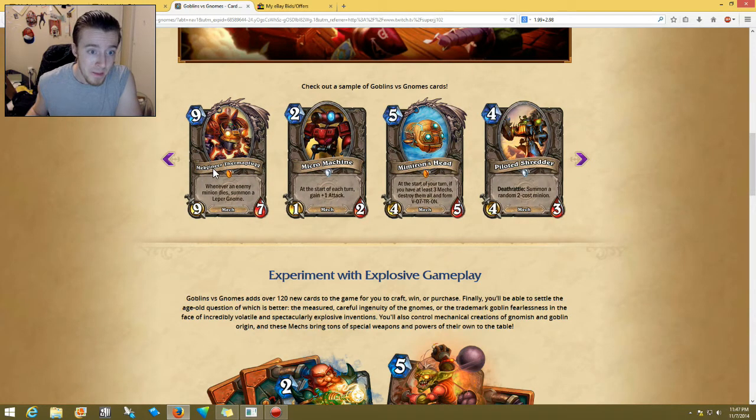Nine-cost Mech Engineer — Thermaplugg — a 9/7: whenever an enemy minion dies, summon a Leper Gnome. I think this is too slow in my opinion. I feel like it might be able to work, but we'll have to see what the pros think — they know way more about this game than I do. It's a nine-cost, and enemies would have to die to even get the Leper Gnomes to make it worth it. The Leper Gnomes might be worth it though, because they do direct two damage.